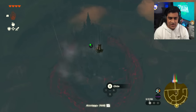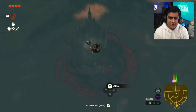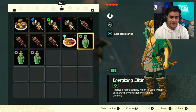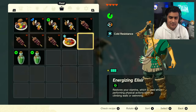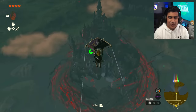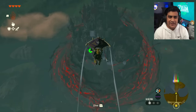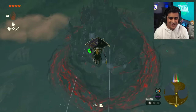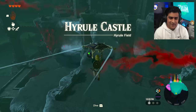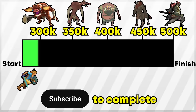Continue heading down - you can dive if you want to preserve a little bit of stamina. When your stamina goes red, pop your next elixir and continue your journey. Don't worry, there's nothing you're going to fight when we land so you're safe.